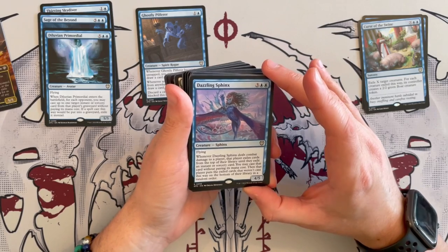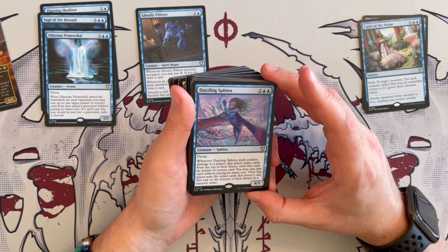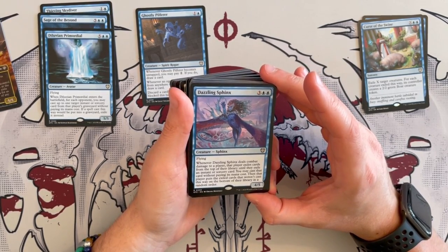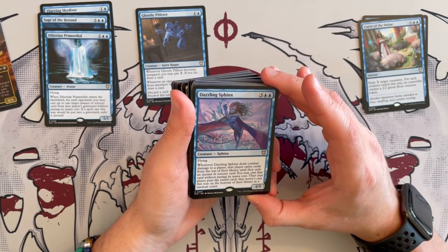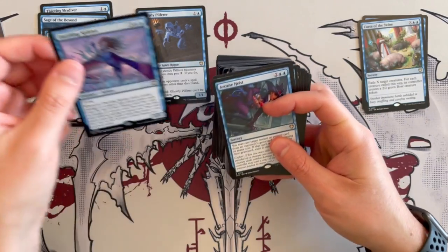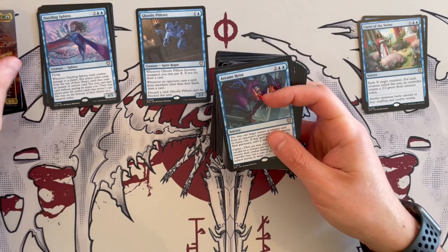Then we have a 4/5 Sphinx called Dazzling Sphinx, costs 5, has flying. When it deals combat damage to a player, that player exiles cards from the top of the library until they exile an instant or sorcery card. You cast that card without paying its mana cost. Then that player puts the other exiled cards on the bottom of the library in random order. I love it. It's so annoying — this deck must really become the archenemy really, really quickly.